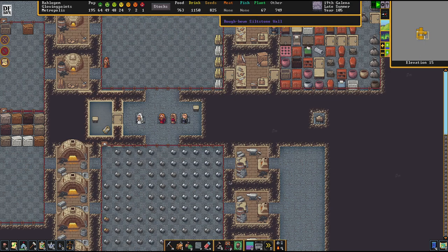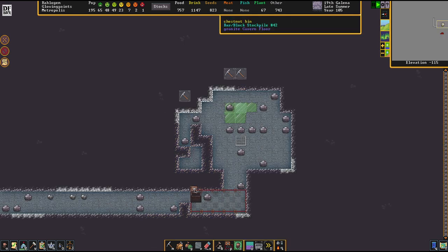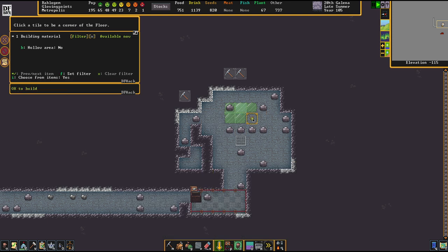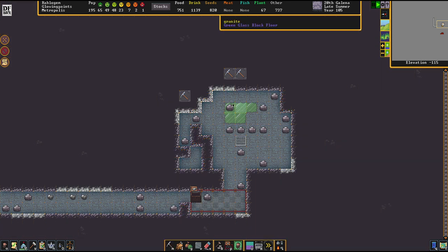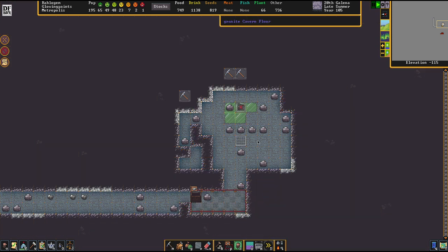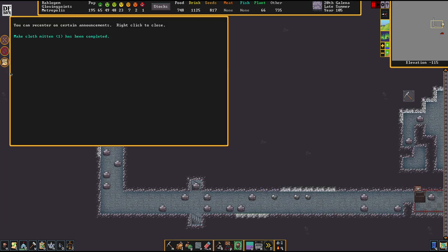Over the course of time as blocks are made, we're getting more and more ability to dig through here. I'm making more of these because they'll be integral for the upcoming strategy — and having the stockpile right next door makes it much easier to reuse them once deconstructed.